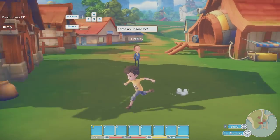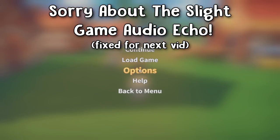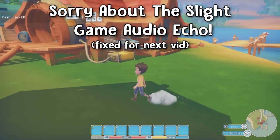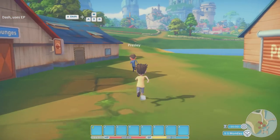Here we are — we can move around with WASD, we can run, we can jump. Controls are pretty standard. I've changed all the settings already because the sensitivity was a little bit too high, but it's all good now. Let's follow Presley and see what he wants us to do.